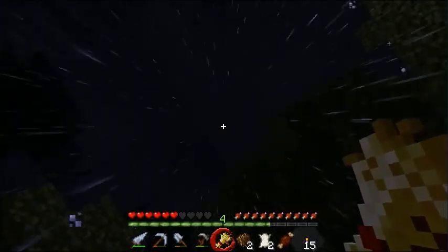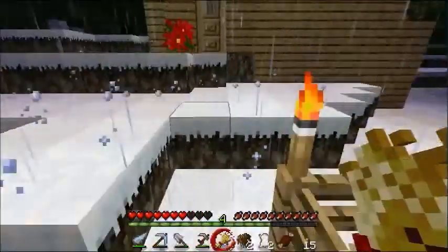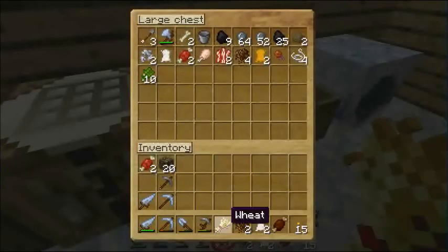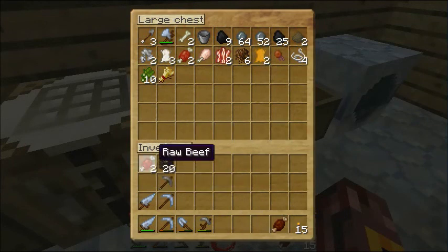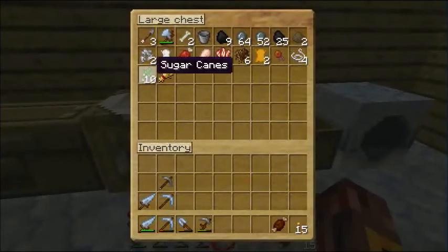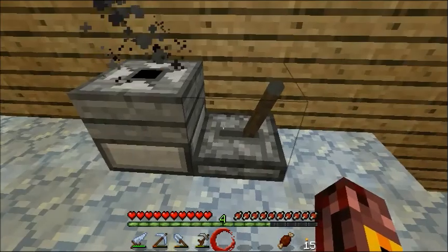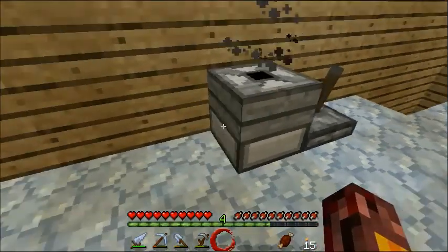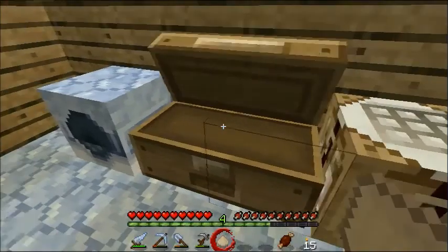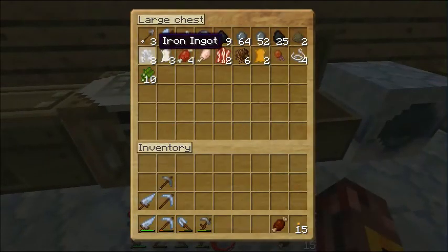Whatever. Screw outside — let's go mine. Let me put these away first. Wheat, rotten flesh, leather, raw beef, and some more dirt, because everybody needs dirt. Oh wait — I got it. We can make some bread. One, two, three, four. Flour. Now we just get some saplings, bake it up, and some bread. And iron is killing that. We have to eat. Awesome. If we were willing to sacrifice our bucket, we could make a cauldron — not that a cauldron would be useful, because you need netherrack to keep it flaming.